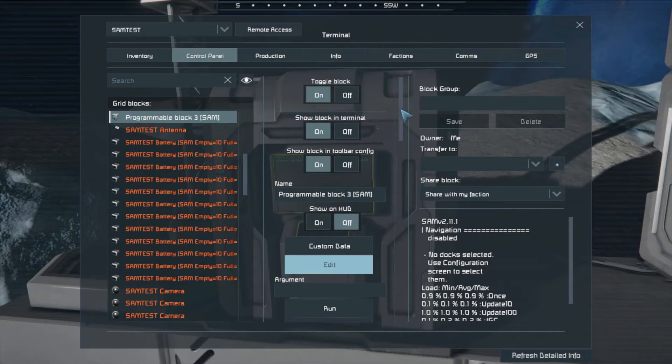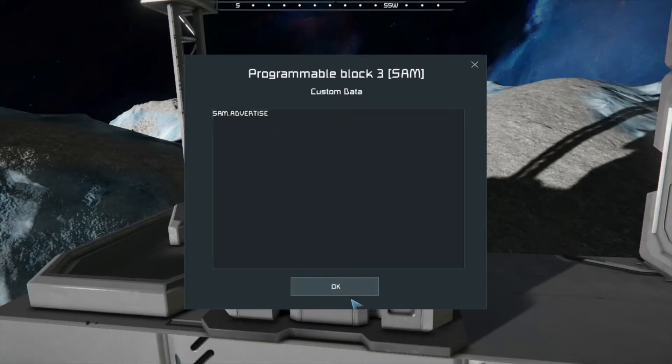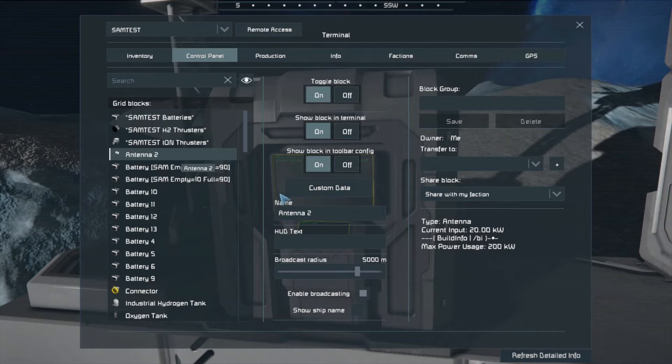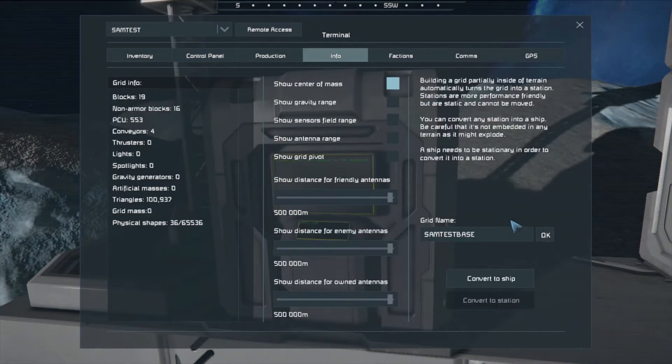On the programming block, since we're at a base, we come into Custom Data and type in 'SAM.Advertise'. You can do that in Custom Data or in the name - personally I like doing it in Custom Data, but I also put it in the name so I can see it when scrolling through my list. Now we've also got our antenna, and we just need to put 'SAM.' in the antenna. Then the only other thing we need to do is go to Info and give it a name we'll recognize - I called it 'SAM Test Base.'